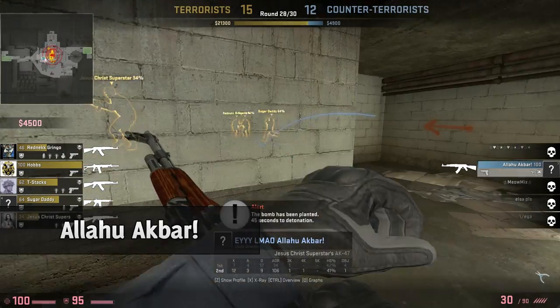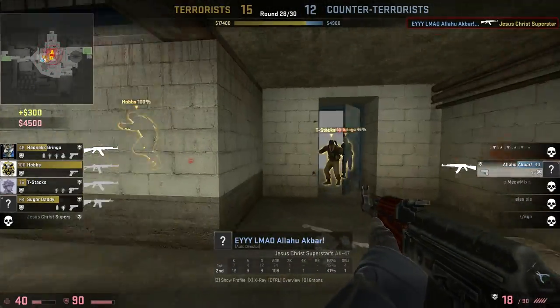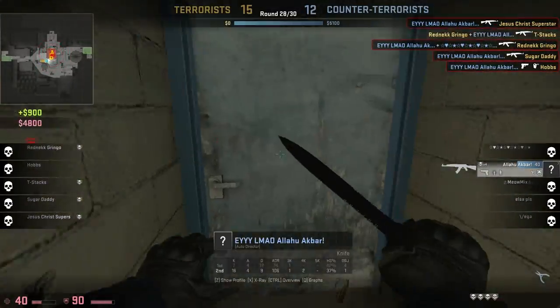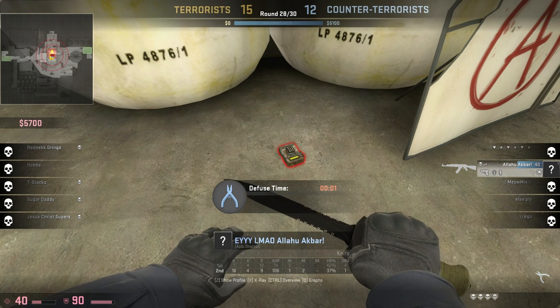Moving to our number 3 spot on Nuke, we have Lmao Allahu Akbar — who ironically is not playing as a terrorist. It's a 1v5: he takes out one enemy, then the remaining enemies decide to rush him for no reason. He technically gets the ace, even though an enemy killed another enemy, and then Allahu Akbar defuses the bomb.